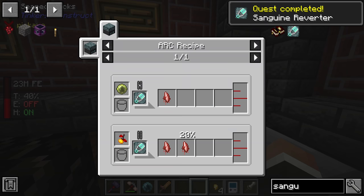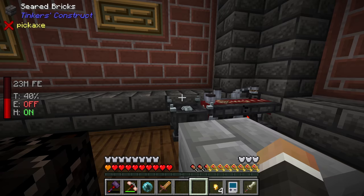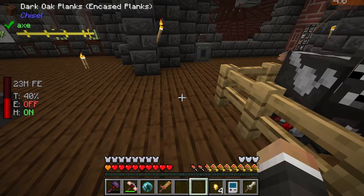We take everything down to the hellfire forge - tartaric gem on the right, then stone, imbued slate, iron, and shears - and we have the sanguine reverter. Now the final part is getting the weak blood shard, which requires the saturated tau. Despite the fact our cow has taken quite a few hits, we haven't yet gotten any saturated tau.